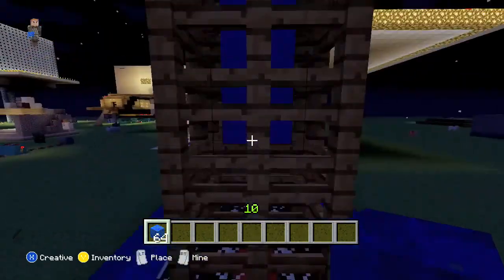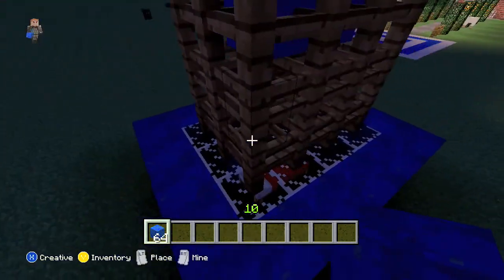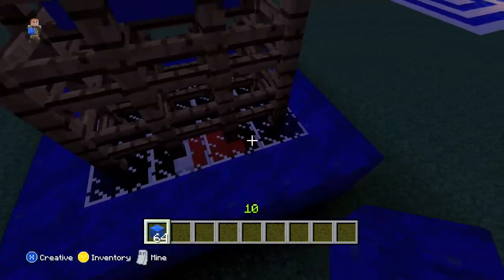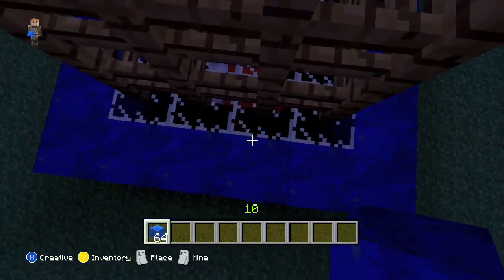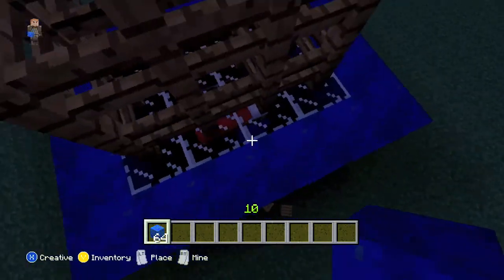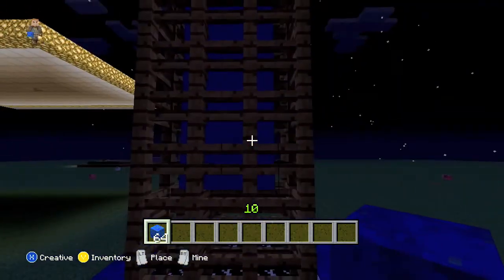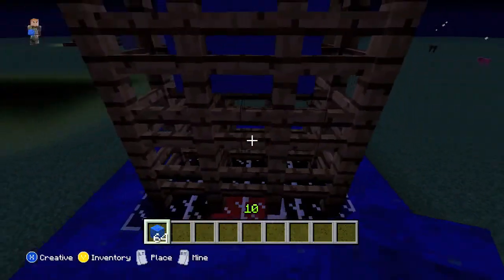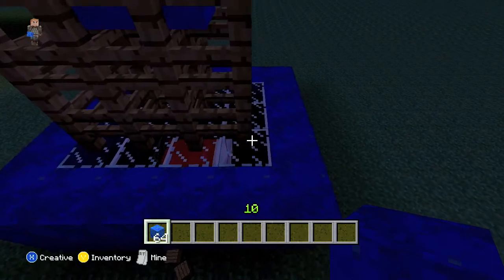I advise you all to really check it out. I just wanted to test this for the Xbox, but right here is my bed, and it's surrounded by glass. On the PC you can pick which block you want to spawn, but it's not true on the Xbox. I just wanted to test it out.